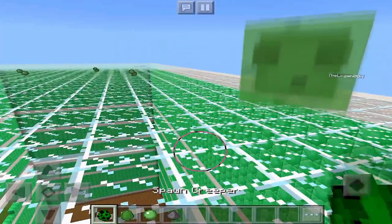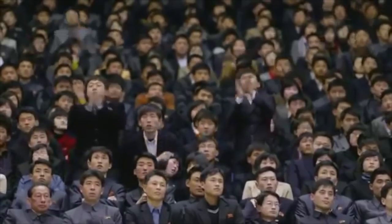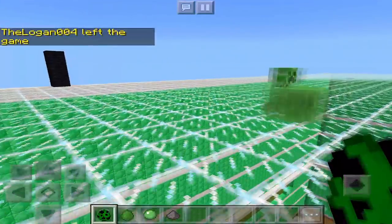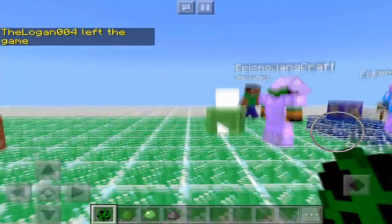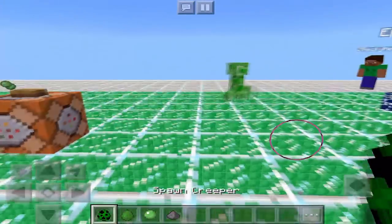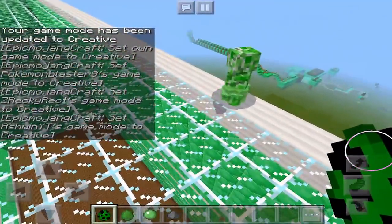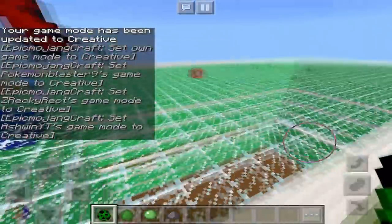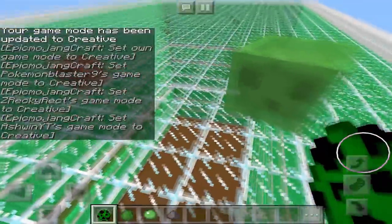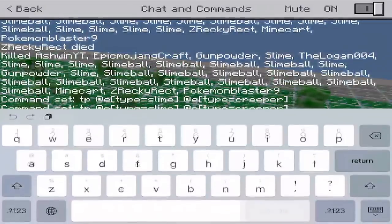First of all, spawn a slime — not a creeper. There we go. Whoa, that wasn't nice. As you guys can see, that's the sliper mob — it's a fusion of a creeper and a slime. The creeper is actually in the slime too. Too many targets — not good.